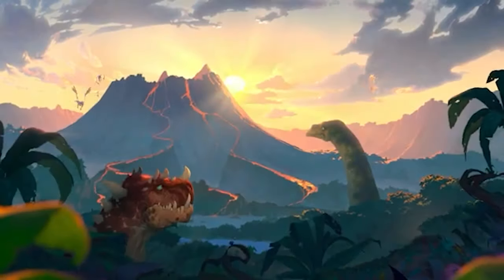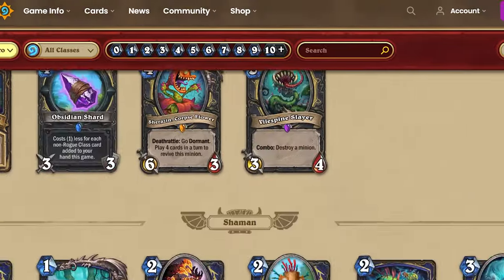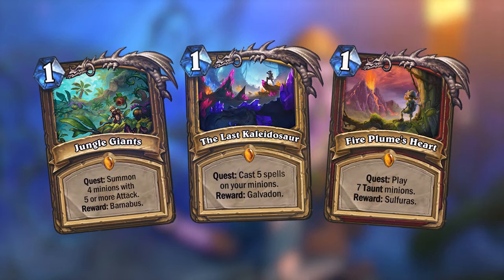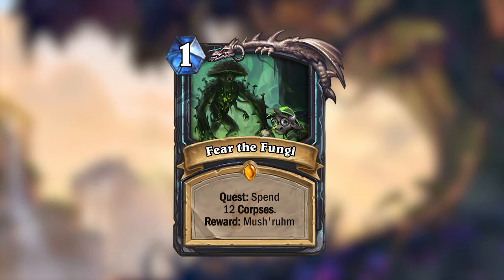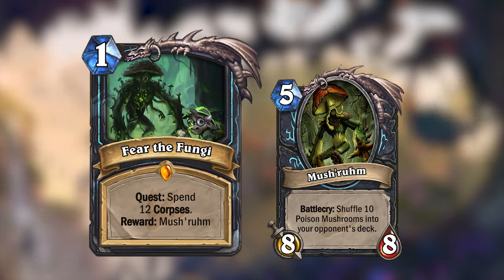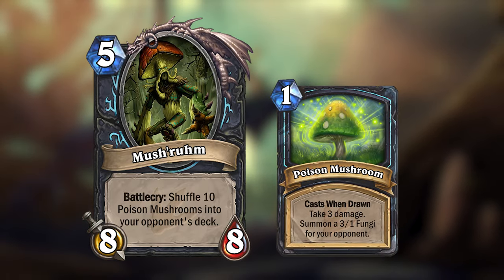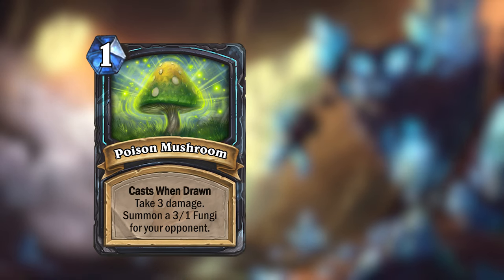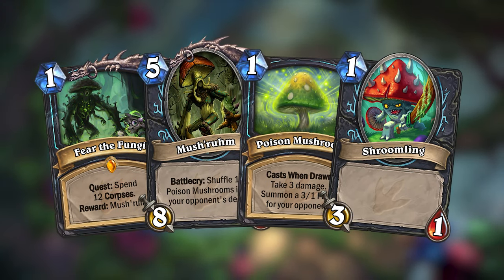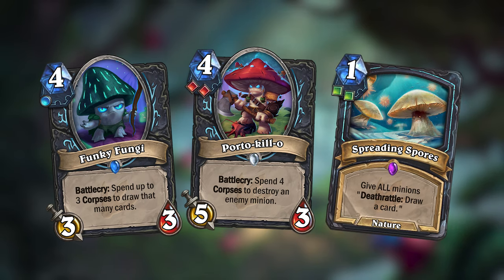The next expansion released was Journey to Un'Goro. Un'Goro was the first expansion to introduce 10 cards for each class, with two legendaries each — one of which was a legendary quest card. I've made a legendary quest for Death Knight called Fear the Fungi. It costs 1 mana like all quests, and you have to spend 12 corpses to complete it, rewarding you with Mushroom — a 5 mana 8/8 minion that shuffles 10 Poison Mushrooms into your opponent's deck. The Poison Mushrooms are cast when drawn, dealing 3 damage to your opponent and summoning a 3/1 swoonling on your side of the battlefield. I've also made a couple of cards that support this new quest.